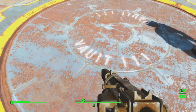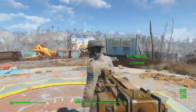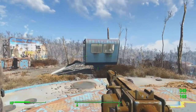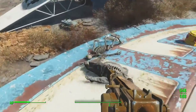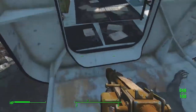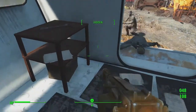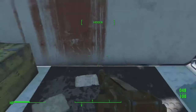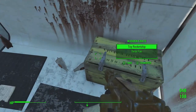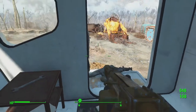So here we have Vault 111. What's up Nick? The first place to check out really is this cabin here. Apparently there's some stuff in here, let's check it out. Okay, what's in this box? Oh cool. Some ammo right away, yeah that's quite helpful. Oh and a Nuka-Cola, perfect.